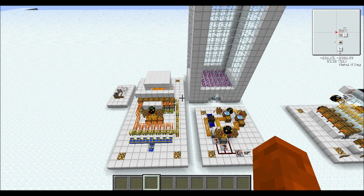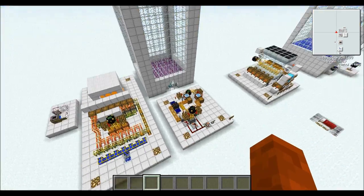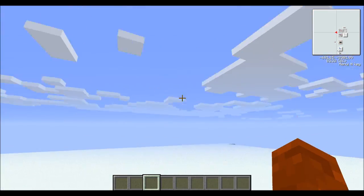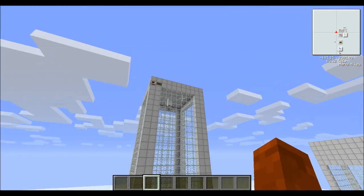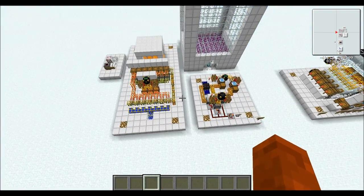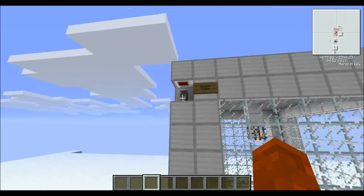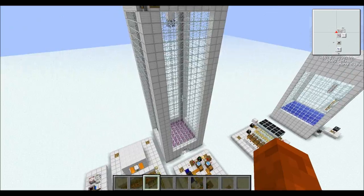As always, the world download will be in the description. I've changed it slightly by adding some command blocks near the bed which will automatically set it to day every 10 minutes, and one that changes the weather to stop it raining — so it'll never rain and it'll always be day on this map. I've also changed the mob spawner for the blaze farm to be the same as this one, so you don't have to go inside it to turn the mob spawning off.